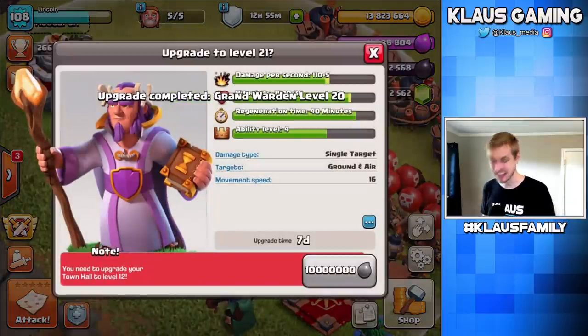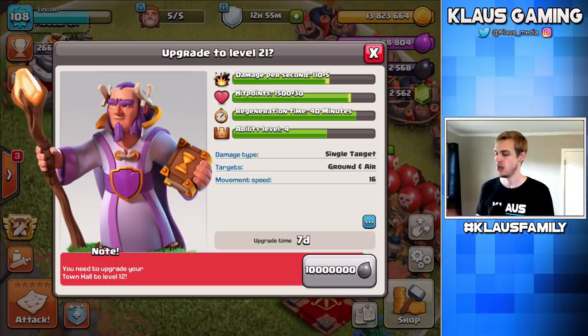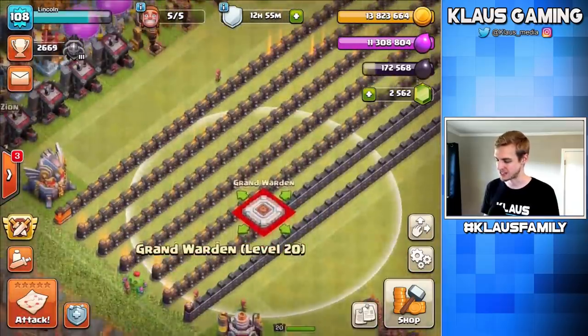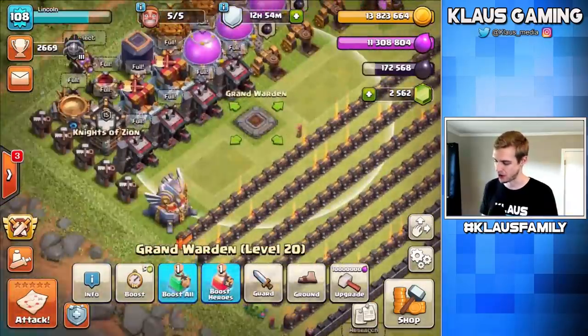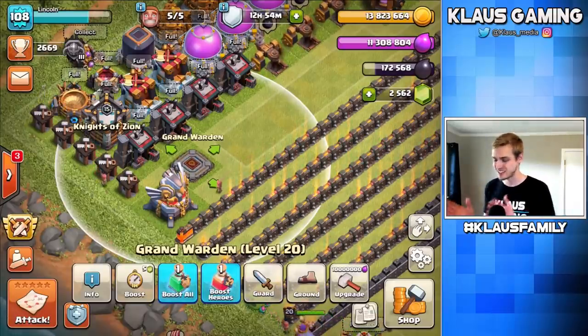Yes, that's amazing. We cannot upgrade the Warden to level 21 because we literally can't until we're Town Hall 12 — if we ever go to Town Hall 12 on this account. That means the Warden is our very first max hero, and that, my friends, is amazing. It's just amazing. So now he's done.